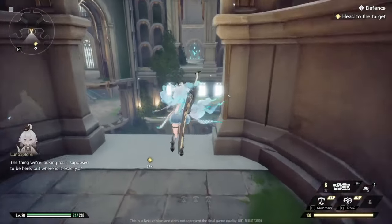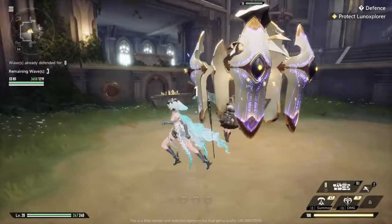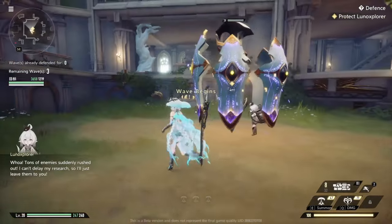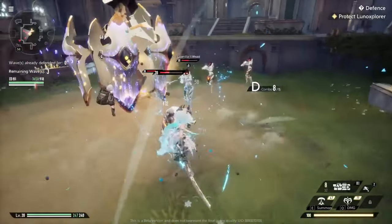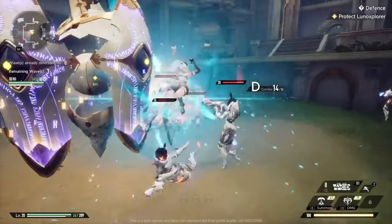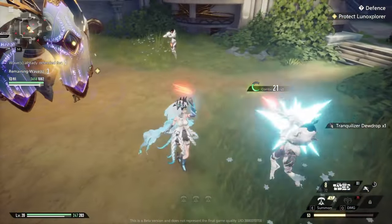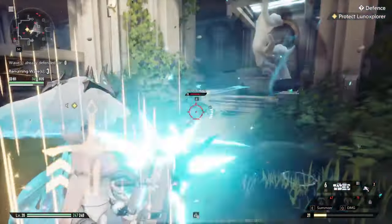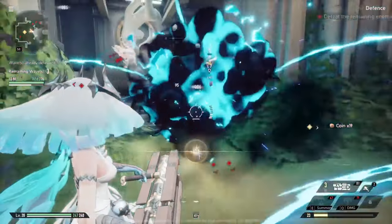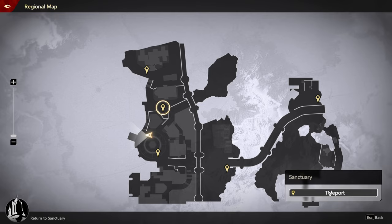Now let's show off a different character and a different type of commission. This is the Defense commission — very straightforward: I just need to hold down the point as we get attacked by waves of enemies. Here's Rebecca's left click; she's Hydro type. I love her ultimate — she can also lay down summons. And just like I mentioned before, she can use any ranged weapon or any melee weapon.